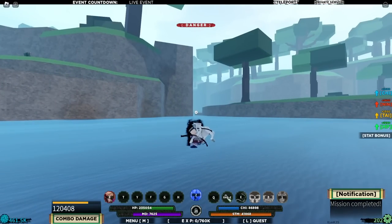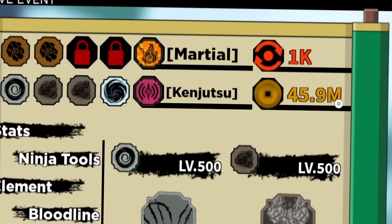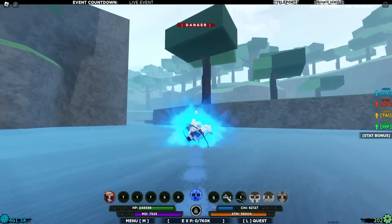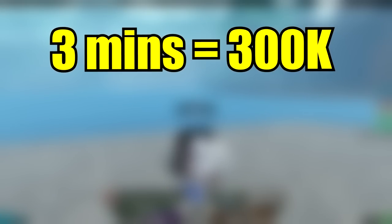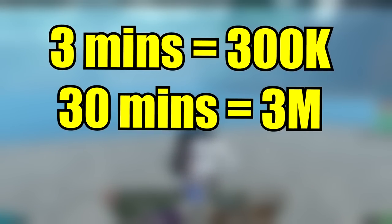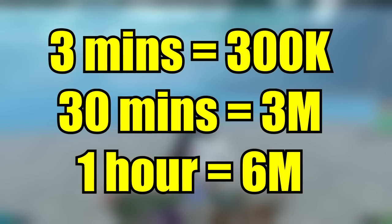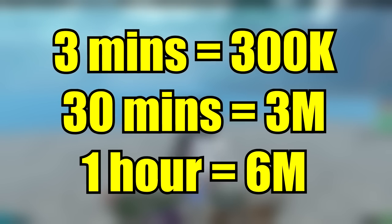That's our three-minute run right there. If you check my ryu, I went from 45.7M to 45.9M — so that's around 290k. Pretty much if you keep repeating this it's a very quick farming method. Quick math: every three minutes you get 300k ryu; over 30 minutes that's 3 million ryu; over an hour that's around 6 million ryu.